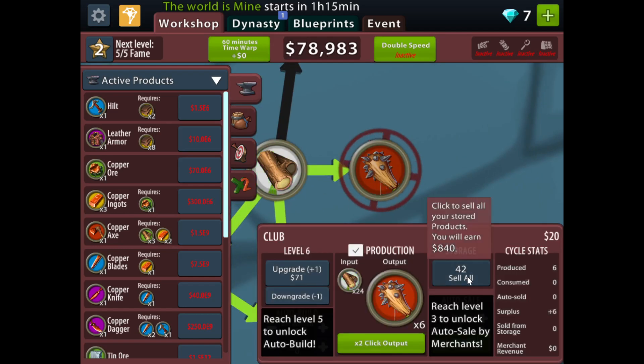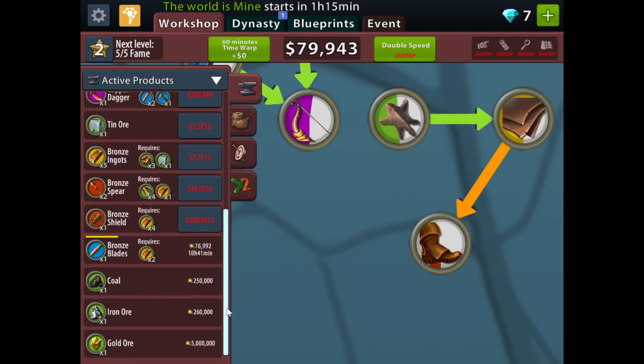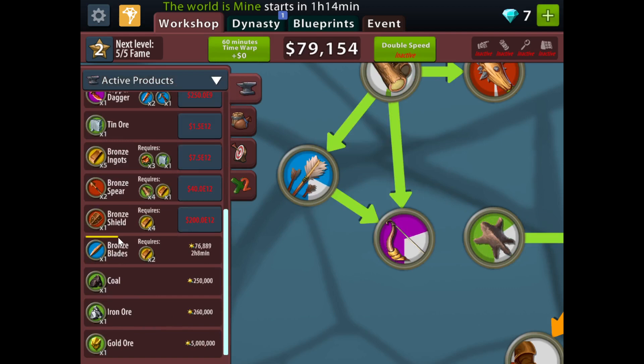Three boots give us like 78k while 42 clubs gives us like 1,000. So you want to get down as far as you can as fast as you can so you can make more money. Let's hire a few scientists, like 10 maybe.